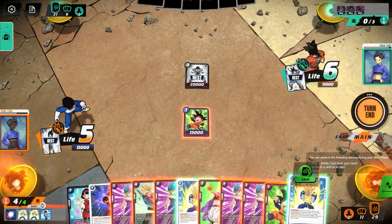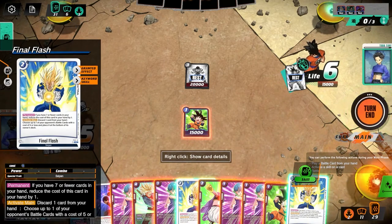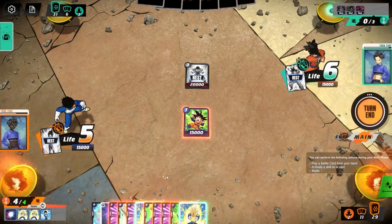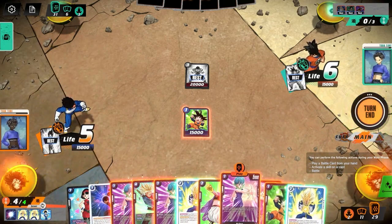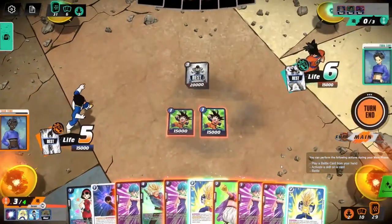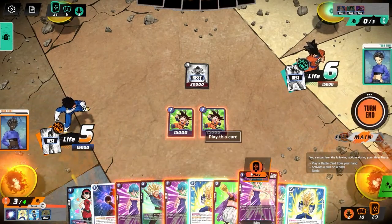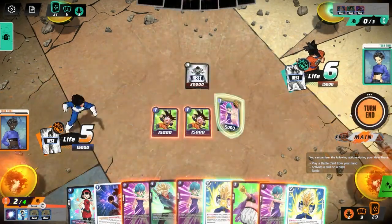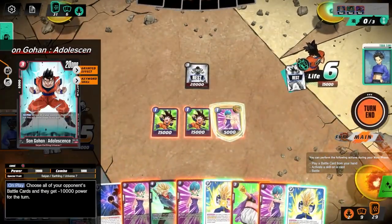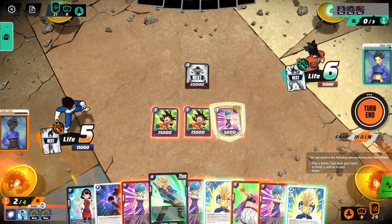We still have over seven cards in hand, so Final Flash is still a two-drop — we need less than seven cards to make it a one-drop. With four energy and 11 cards in hand, we're definitely going to play Goten. To get rid of cards from hand, I want to play one or two Bulmas just to see if he has another Son Gohan, because having more of those would be more dangerous than anything else. I think we should probably attack into his Gohan — that might be the play.